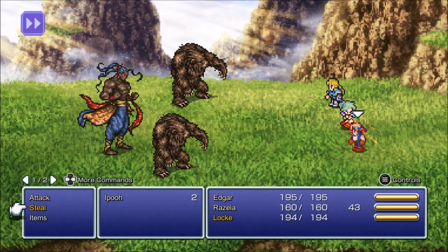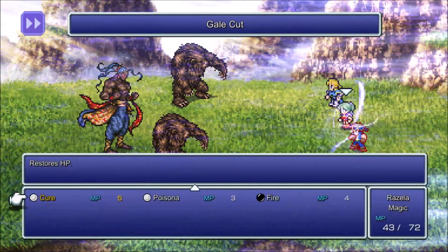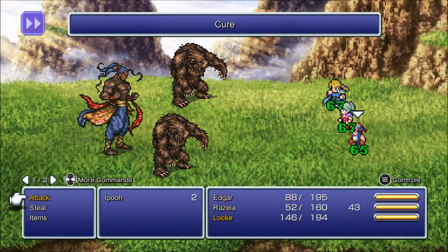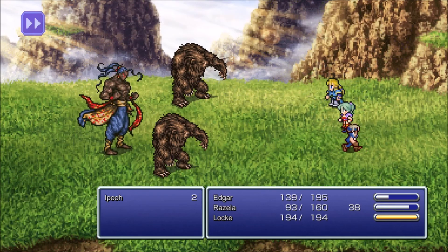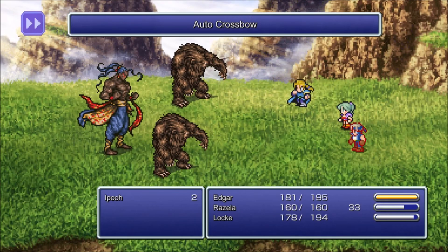That's not gonna happen — it's boss time! Against Ipun times two and Varkus. We'll steal from the Ipu first and then take him out with auto-crossbow. That's an AoE — you want to use Cure to counter that. Now we can use auto-crossbow. Now we can just attack with Locke. Use Cure on the party again. Love auto-crossbow.